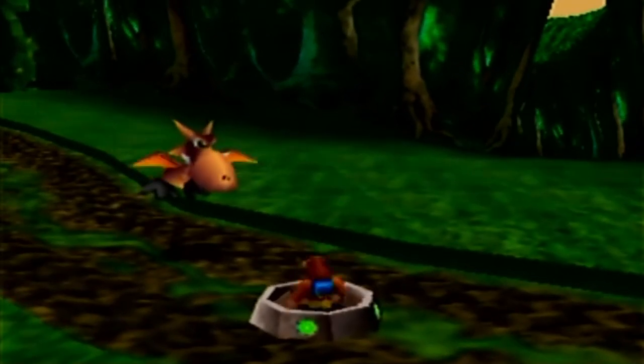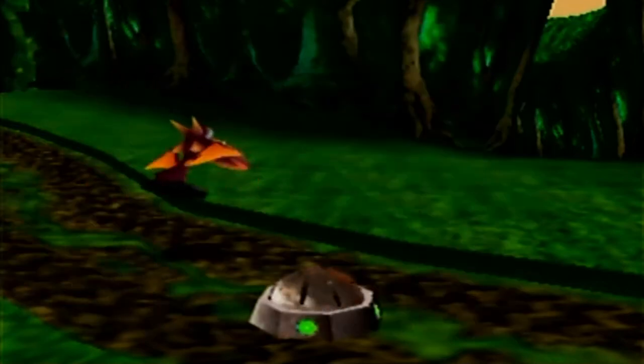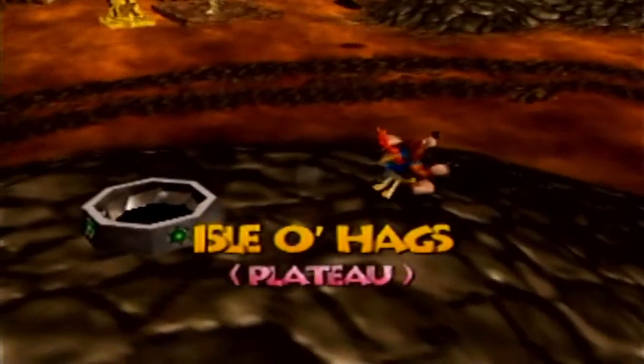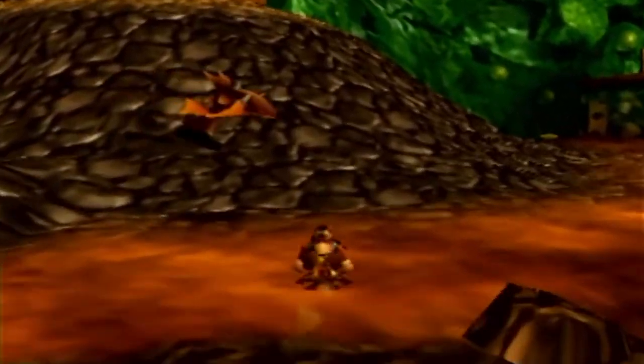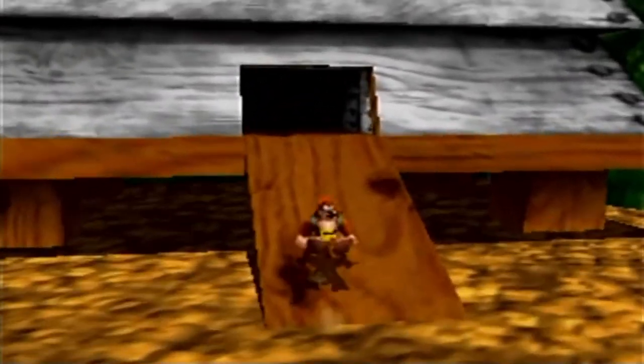One place I've neglected to visit for a while is Honeybee's Hive. We definitely have enough Hollow Honeycomb pieces to get another health extension — I think we have 11. I believe we only have two extensions left to get, and the final one requires every Hollow Honeycomb piece. It's kind of a shame we could have gotten an extra bit of life back during Hailfire Peaks.